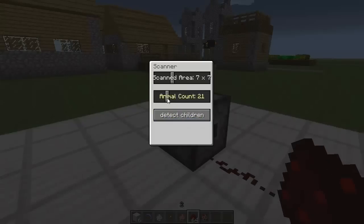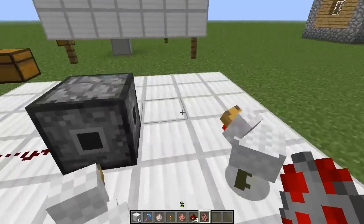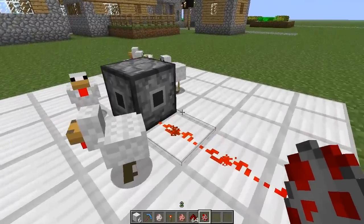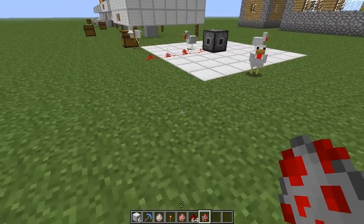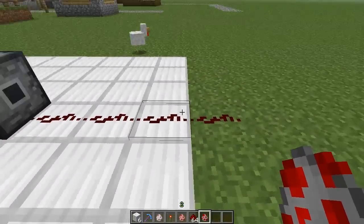Let's say once the animal count reaches 5, then when we say detect children it will light up. So if we go 1, 2, 3, 4, 5 — as soon as there are 5 chickens in this area, this redstone will light up. Now, once a chicken leaves outside of this area, as you can see when it goes all the way outside — there we go — the redstone pulse goes off.